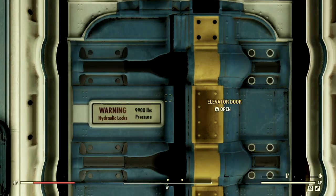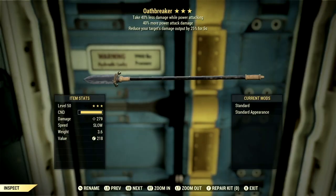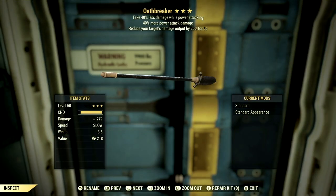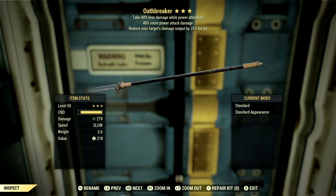You can also obtain a Warglaive by completing a Brotherhood questline. I don't know which one exactly, but on completion you get the Oathbreaker, which is a suppressor's one — it reduces your target's damage output by 25%, has 40% more power attack damage, and you take 40% less damage while power attacking. It isn't the best Warglaive in my opinion, but it's a free one and it's definitely worth using.